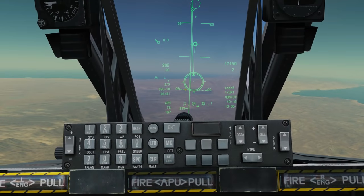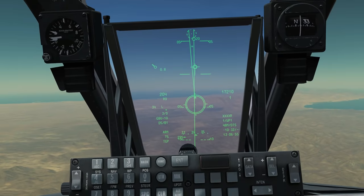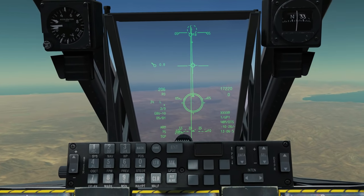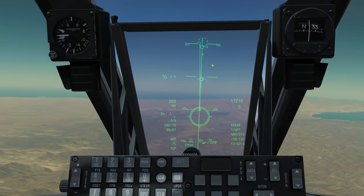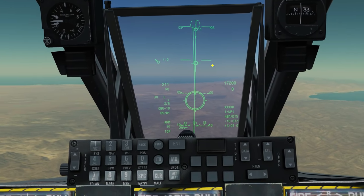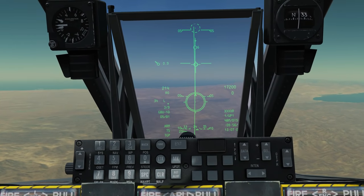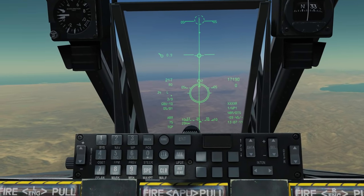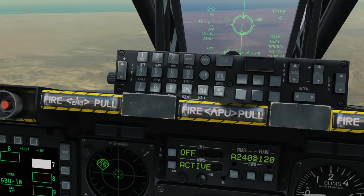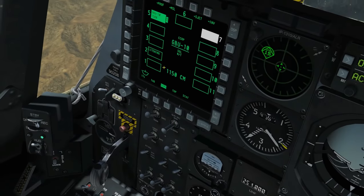We're up high and can barely see the target, but there's no such thing as too high really. We can see our countdown at the top — 15 seconds. My only job now is to keep everything lined up and press and hold the drop button. There it is — press and hold — and wait until it drops. And there she goes. Bunging on autopilot and then we're going to watch that bomb.